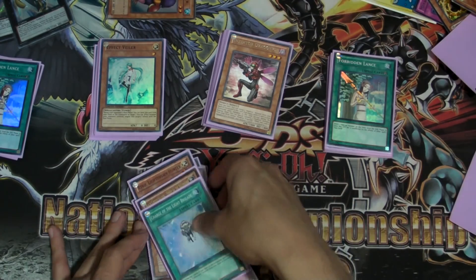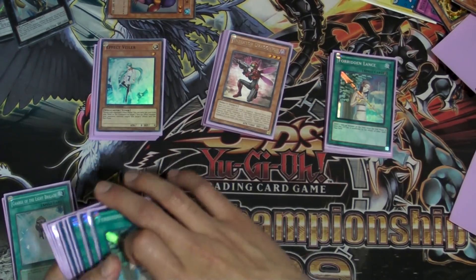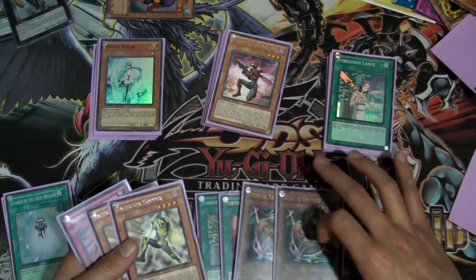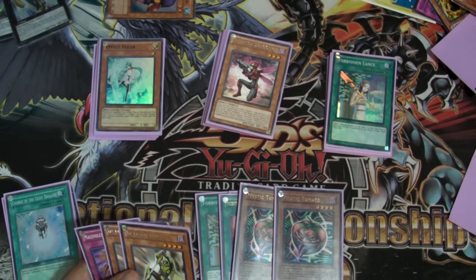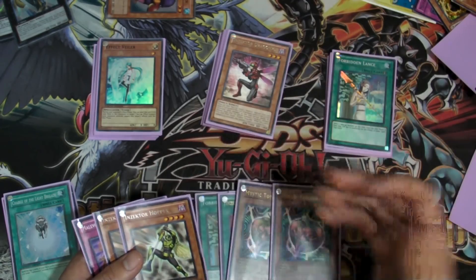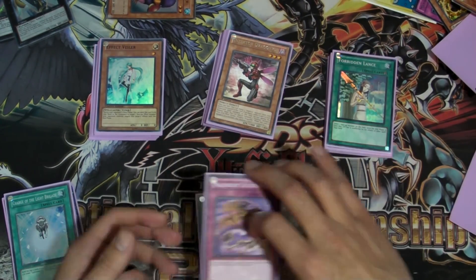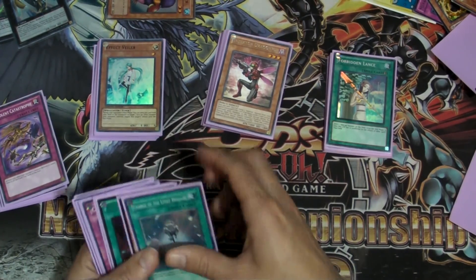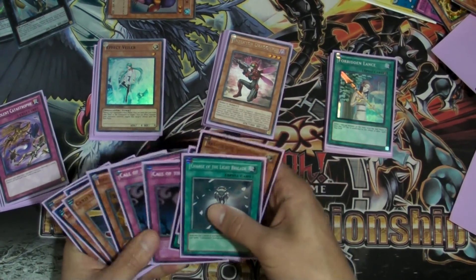Let me know what you guys think of taking out these cards and adding these ones. Just a real quick recap: I thought about taking out 2 Lances, the Swords, 2 Tomatoes — which I actually really like, to be honest, but I figure if I have the mill there I can mill myself and I don't need to worry about getting out a Hornet or a Dragonfly — and the 2 Hoppers and Catastrophe. I also forgot to put in Monster Reborn, but Reborn is probably hiding somewhere.